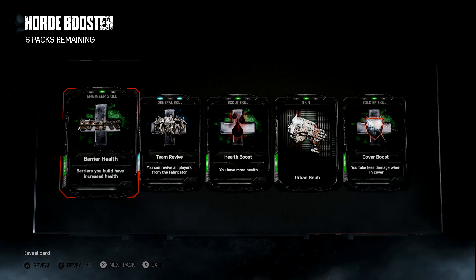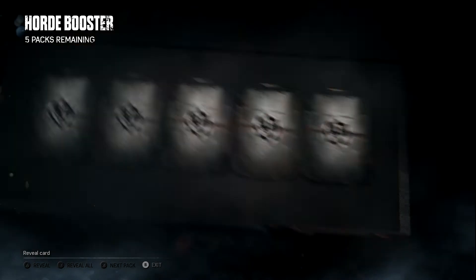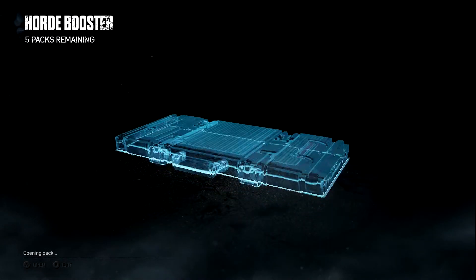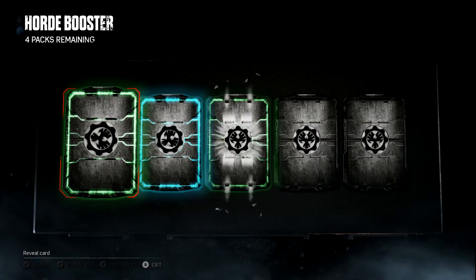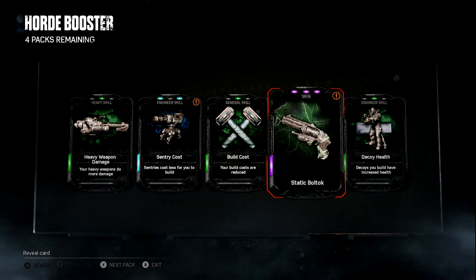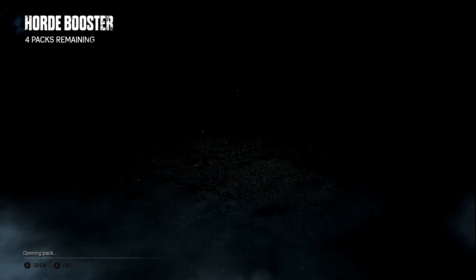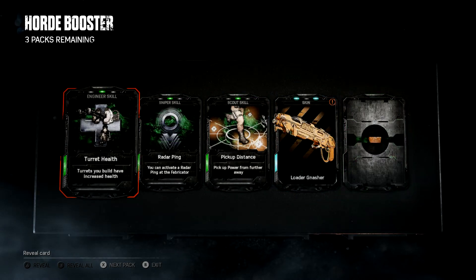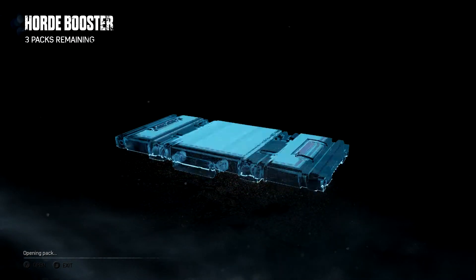I got Team Revive — that's going to be a good skill; almost a needed skill for Iron Man difficulty, so I want to get that one to level six. Nothing really super great in that pack. Come on, legendary or new epic skill! I got Sentry Cost — that's a good one. And I got the Static Boltok. I wonder if that's an animated camo — if it's actually animated I might keep it. Turret health, radar ping, pickup distance — those are all good. The grenade plant, not so much.